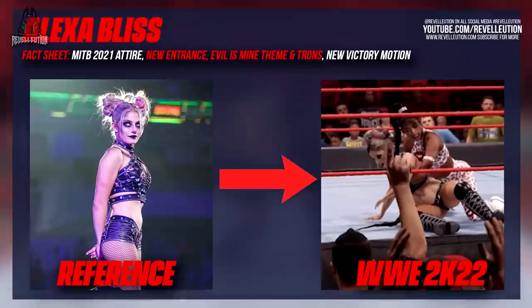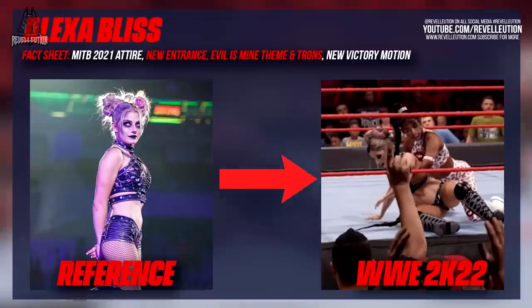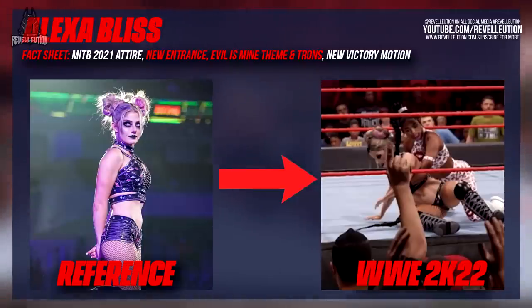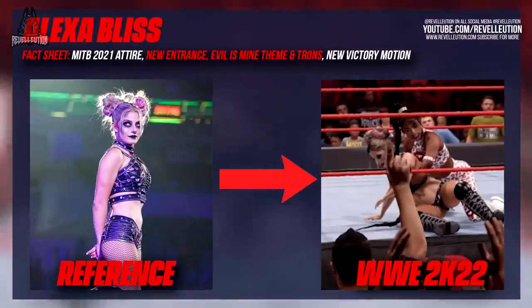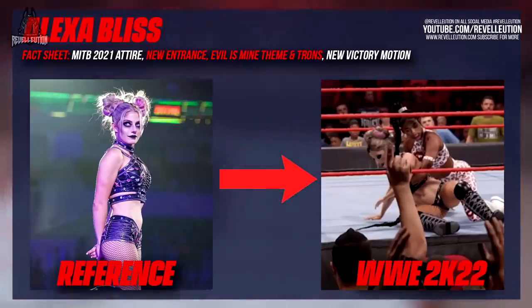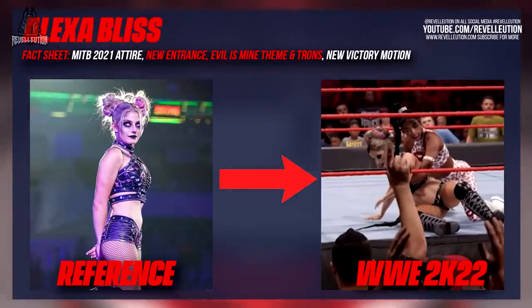Starting with Alexa, in the version we played she had tatty buns as part of her Money in the Bank attire, along with a brand new entrance animation with her Evil Is Mine theme and updated titantrons. The entrance attire came with a tearaway skirt, and while she didn't remove it during the entrance it looked cool nonetheless. Over the week many asked if Lily was part of the entrance — unfortunately she wasn't — but Alexa did look as though she was waving at Lily, which could hint at AR graphics being added down the line. I can also confirm Alexa is one of the superstars that does have a new victory scene.